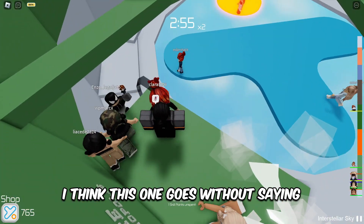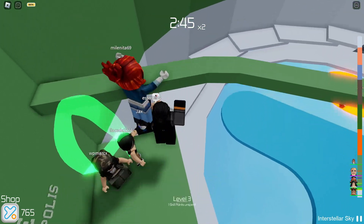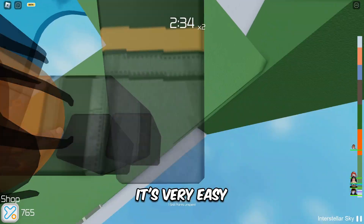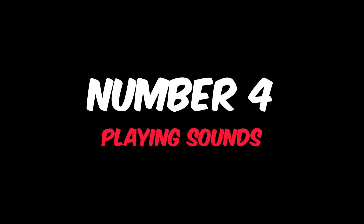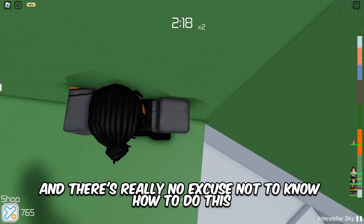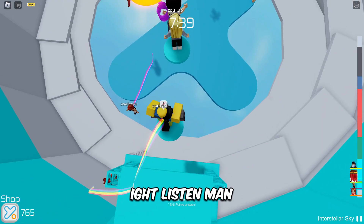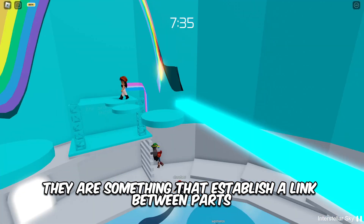This next one goes without saying, but the number of Roblox games that don't use animations nowadays is almost zero — so if you still don't know how to play animations, go learn it. It's very easy, just three or four lines of code at most. There's really no excuse not to know this — it's one of the easiest things to learn.